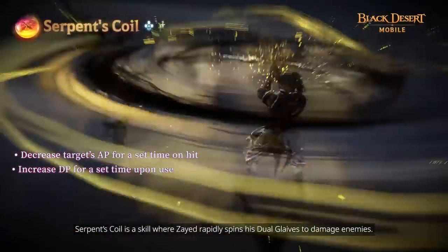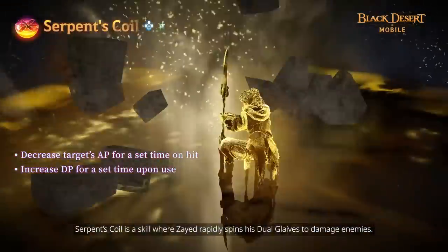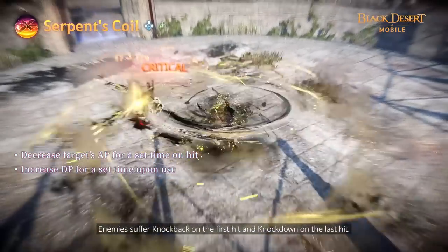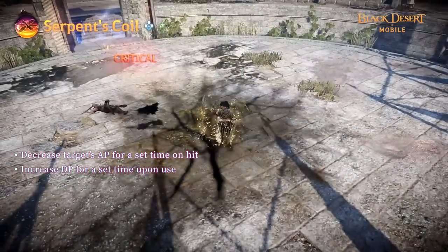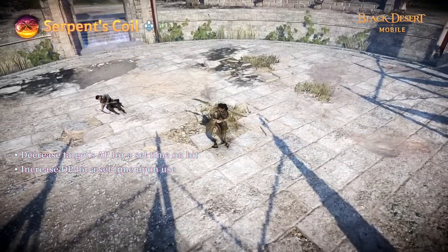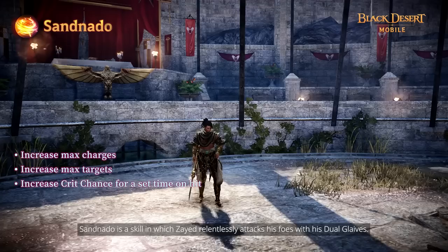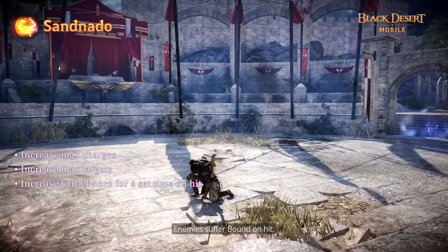Serpent's Coil is a skill where Zade rapidly spins his Dual Glaives to damage enemies. Enemies suffer knockback on the first hit and knockdown on the last hit. Sunnado is a skill in which Zade relentlessly attacks his foes with his Dual Glaives. Enemies suffer bound on hit.